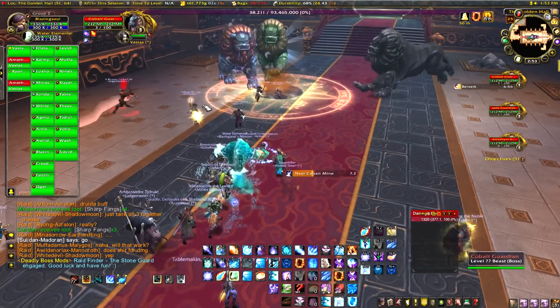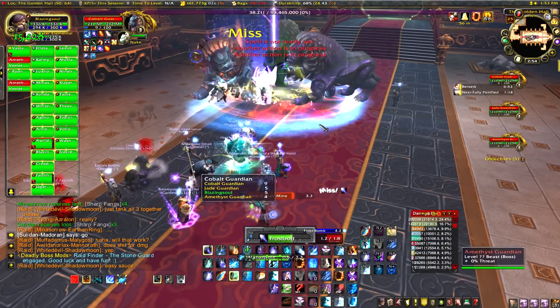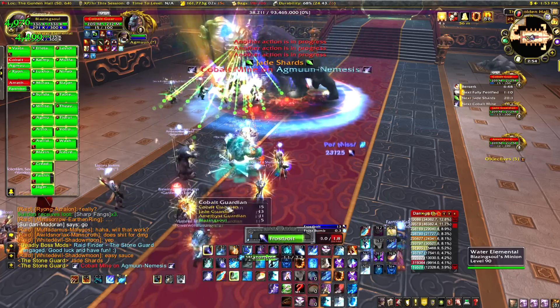What we actually did was stack all three Stone Guards together, which normally you wouldn't do because of their main AoE ability. Once they hit 100 energy, you're supposed to bounce between two of them and leave one away. But we just stacked all three together.